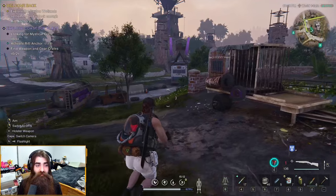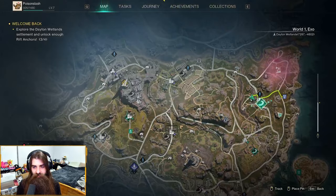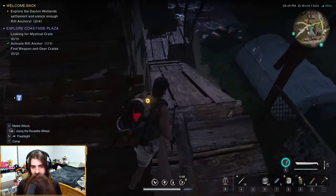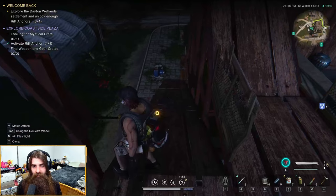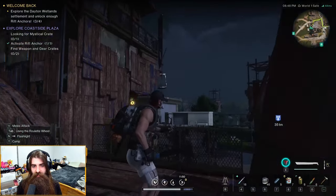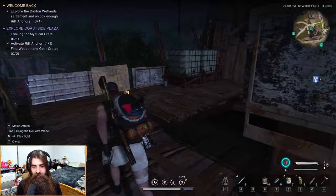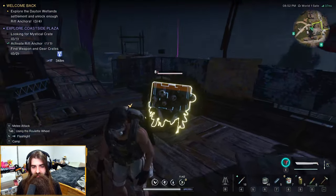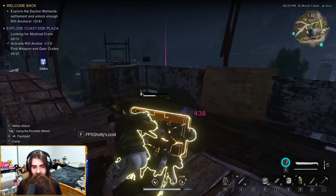Let's go find the crates. In the Coastside Plaza there'll be a little ledge to run up right there in the back of the hospital-looking building. Run up here, press Q, and you'll find yourself a little chest — then you just start smacking the heck out of him.